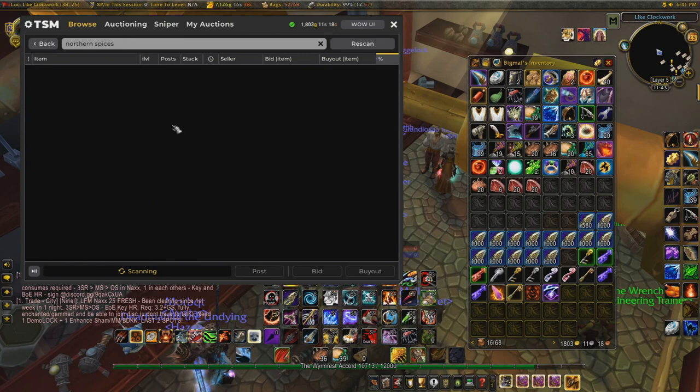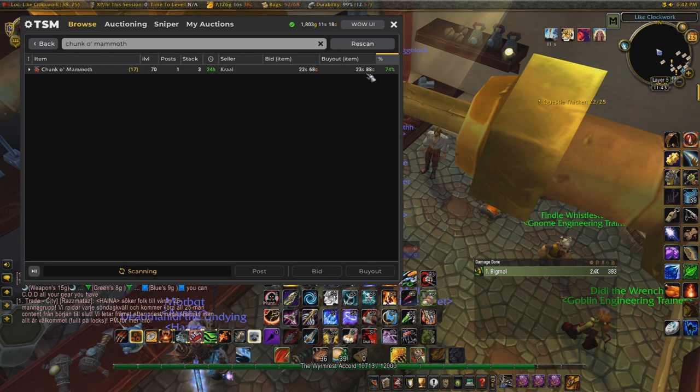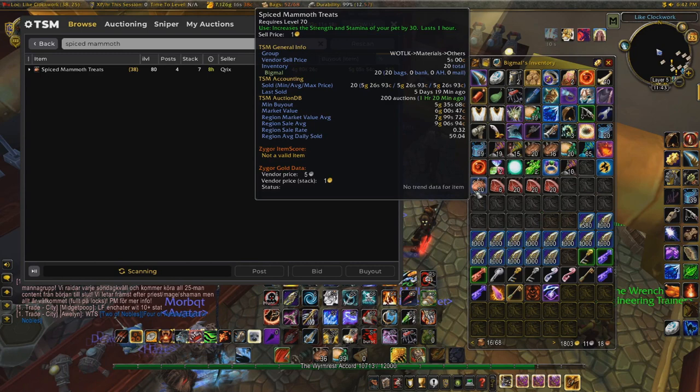We'll be checking the price of Northern Spices — they are currently on my realm 3 gold 41 silver each. We'll also check Chunk O' Mammoth, which are 23 silver 88 copper each. Combining those two ingredients to make Spiced Mammoth Treats, which are currently selling for 5 gold 5 silver each — so you can see we're making about 1 gold 50 profit on each one.